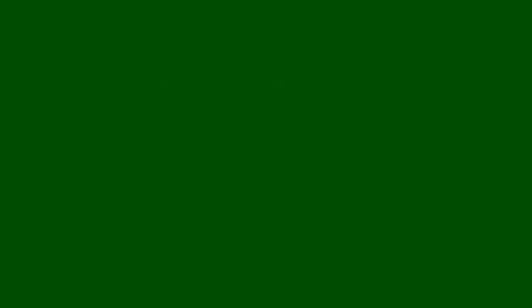Now you want to go to auto clicker, type that in, go to sourceforge.net and get that, then open it. You're gonna see milliseconds — you want to turn it to zero. And then, disclaimer before you hop into the game: